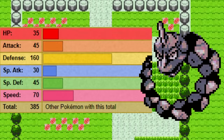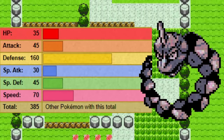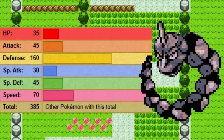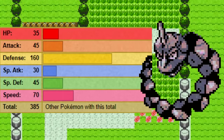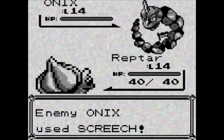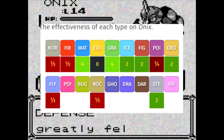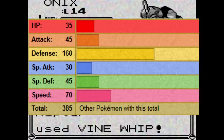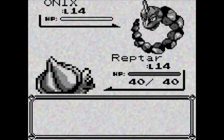Looking at its gag-inducing stat distribution, we can see that there's one stat that is much higher than the rest, being its physical defense at an astonishing 160. Problem is, it fails at being a physical tank at all because there's an easy counter — just use a special move. Rock/Ground is a pretty bad typing, and it's made even worse for Onix since it only has a base 45 special defense, and three of its five weaknesses are special, so it's getting one-shot most of the time.